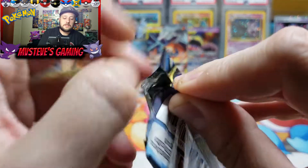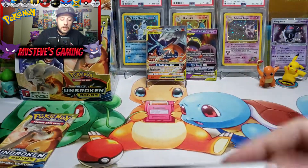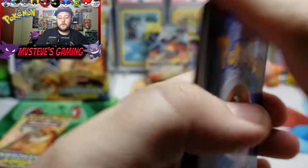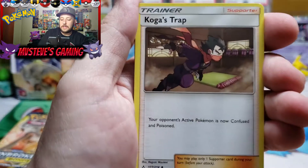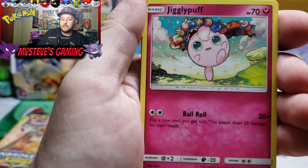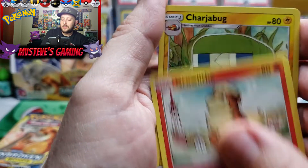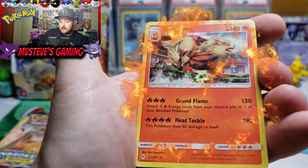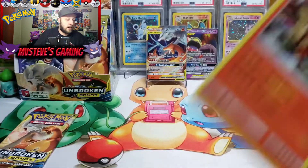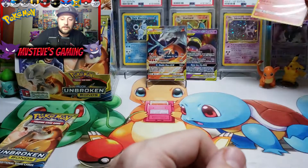We have two packs left. We have two ultra rares — there should be at least four more hopefully if this is going to be a good box. Four to the front with fighting type energy, Devolution Spray Z, Togetic, Koga's Trap, Jigglypuff, Bellsprout, Diglett with Giovanni in the background, Poliwag, Growlithe, Charjabug reverse holo. And our rare pull is none other than an Arcanine holo rare — the first holo rare of this video! We did get two GXs which is very very awesome.